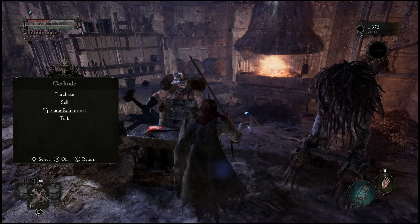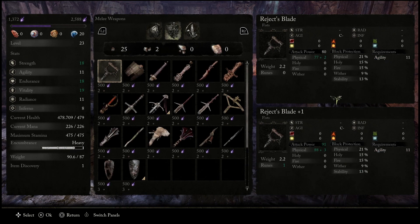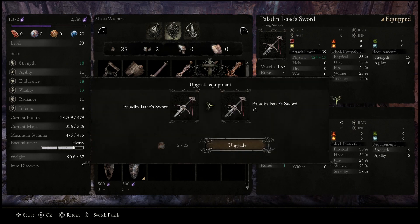From here, if you want to upgrade your equipment, you can scroll down to another tab where you can actually go and upgrade it. You can sell things to the shop if you need more currency for upgrades, so it's pretty nice to know that you can take some of your old gear and actually use it to infuse and power up your new gear.